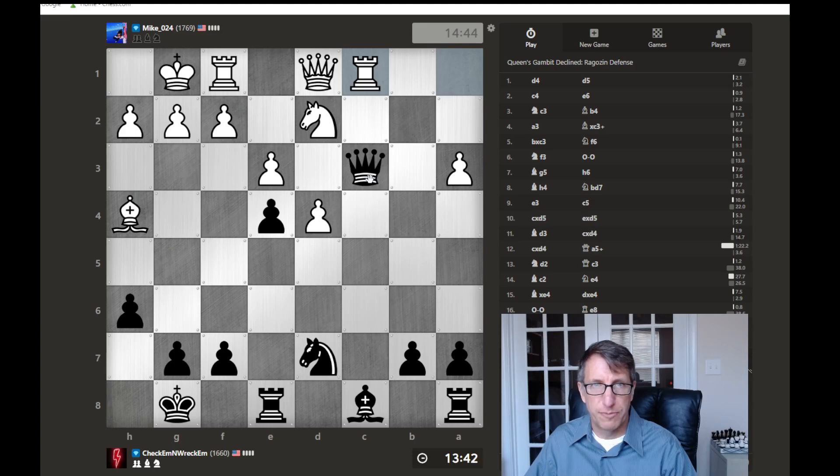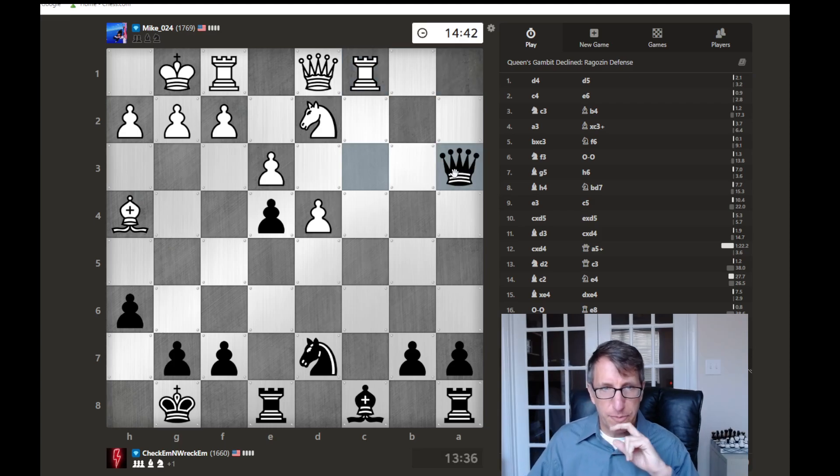We could drop back attacking the unprotected pawn, but then his knight will be able to jump forward here. Or do we just take the pawn? We might as well just grab the pawn. Now we have two passed pawns, so that's good for the endgame, but he has this passed pawn in the center. At least our knight is here, able to help block that.